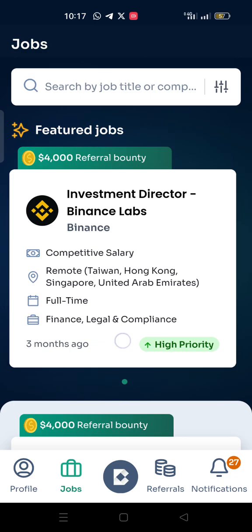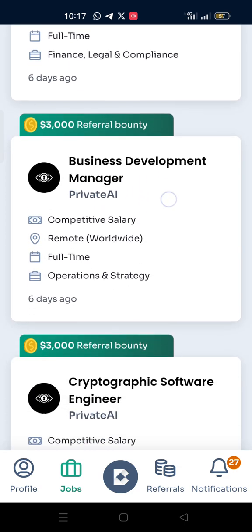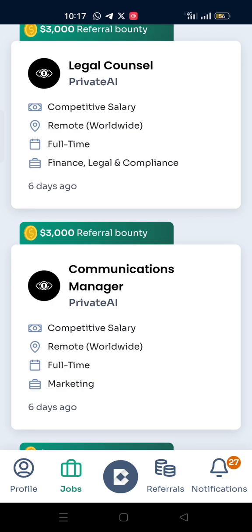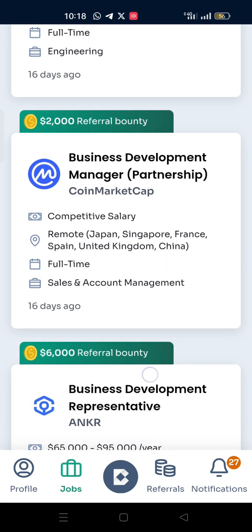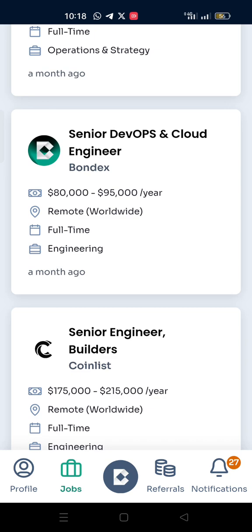When you click on the Jobs tab, you would see different job opportunities and their payrolls. Some notify their pay amount and some do not, but they are actually mouthwatering job opportunities. You can see many of them — this one is $3,000, this is $3,000, this is £7,000, two thousand dollars, six thousand dollars, four thousand dollars, five thousand dollars, and so on. This particular one is $80,000 to $95,000 per year. This job opportunity is coming from the Bondex team itself — Senior Developer Ops and Cloud Engineer.